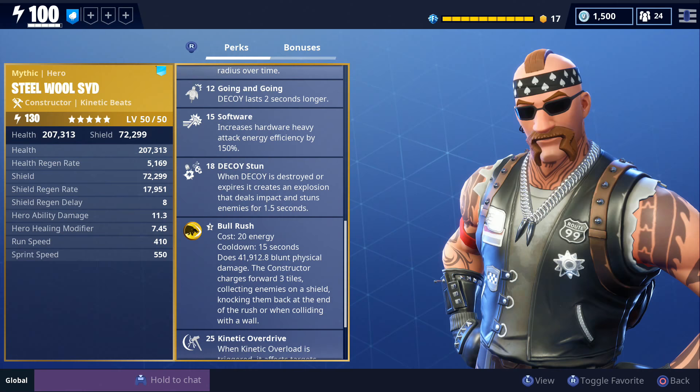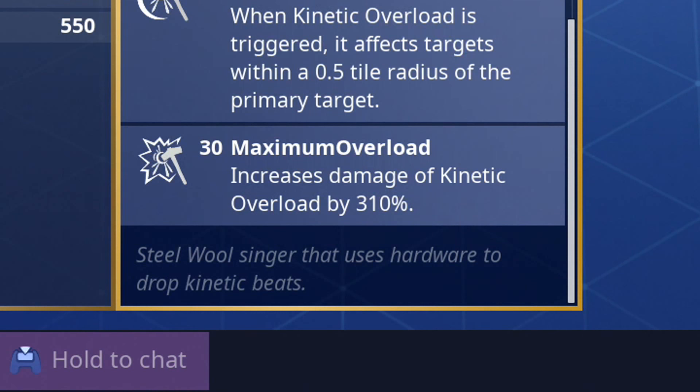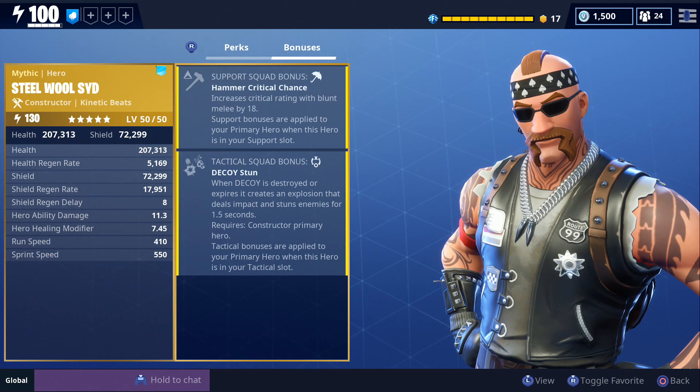He also has kinetic overdrive, which allows you to do more damage to more targets whenever kinetic overload is triggered. He also has maximum overload — another new perk that increases the damage of kinetic overload by 310%. At the very bottom it says steel wool singer that uses hardware to drop kinetic beats. For his support squad bonus he has hammer critical chance, which increases your crit rating with blunt melee weapons.